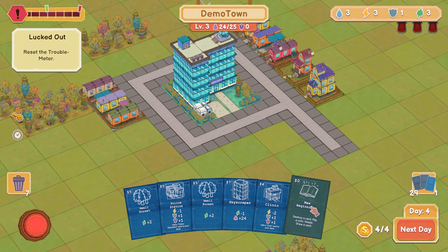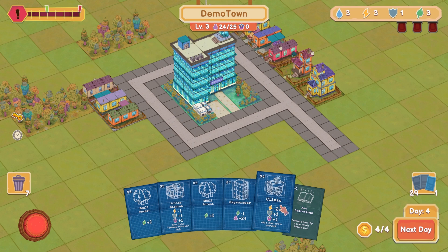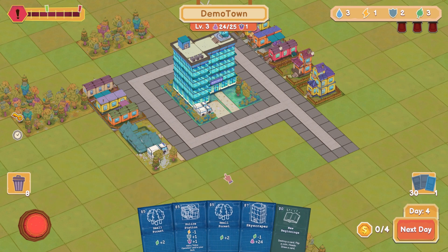Destroy a card, flip coin — heads, draw card. So if I want to remove something permanently from my inventory I can, but I don't know that I want to do that yet. The only thing I can afford is the clinic — takes away two electricity, gives me some safety, some police, and adds a cure card to your deck. Put that over there. A little hospital for the people. I really like this, it's a neat little game.